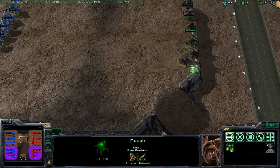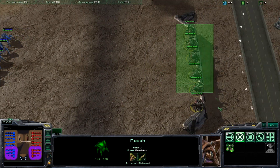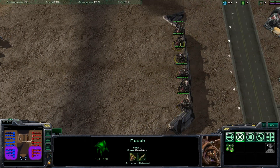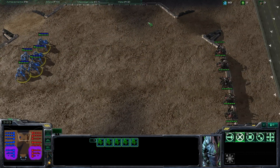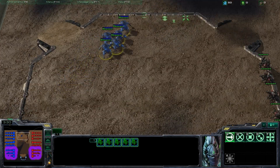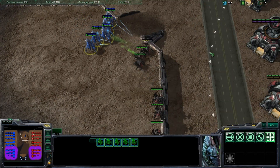Let's assume these roaches are just standing around and lining up like this. If I run straight into it, all six roaches are going to be attacking me. What I want to do is segment that army as much as I can. So I'm going to attack from up here and make it so that only a couple of roaches fight me at a time. Our baseline test was two to zero in favor of the roaches, and now we're going to see what happens.